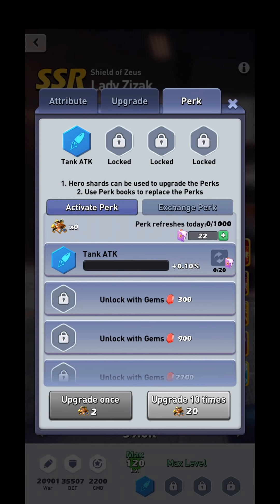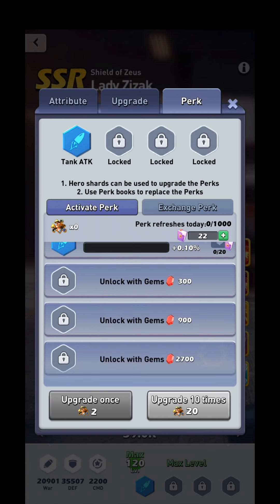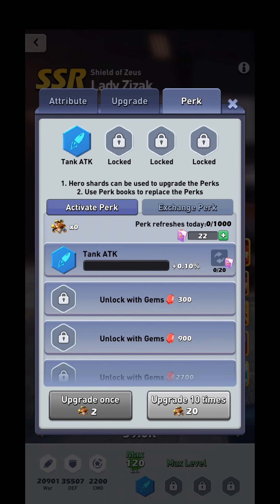I would advise not re-rolling a perk until you've managed to unlock all four of them. For example, on Lady Zizac, I might want all unit attack instead of tank attack, but it would be much better to unlock all four of her perks before re-rolling. The reason is there's a chance you may unlock the perk you want naturally, and the last perk unlock costs more than a perk book — but if you're going to fully perk out the hero anyway, you might as well unlock it rather than potentially wasting several perk books.